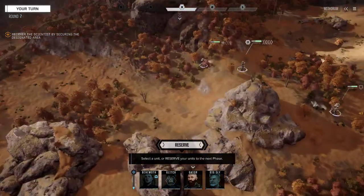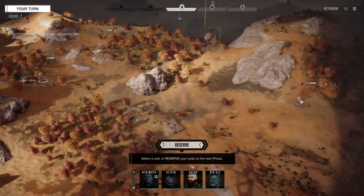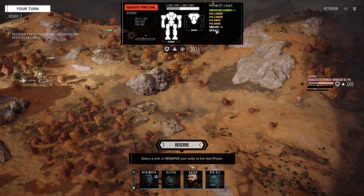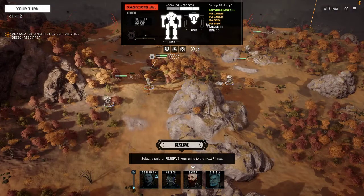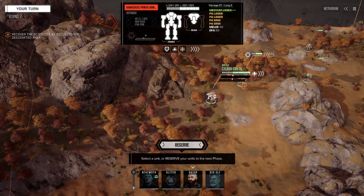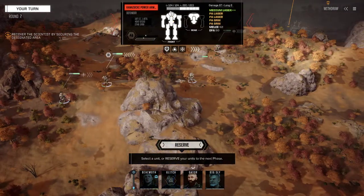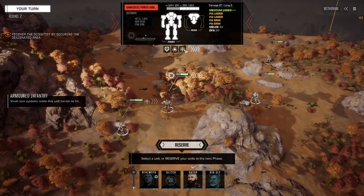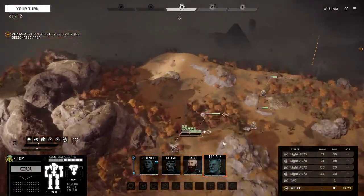Good stuff! What do we have over here? That looks like a power armor. Power armors do have pretty decent melee attacks. These are little one-man suits made by the Clans — I think they have mag locks where they literally climb on a mech and start cutting it apart. This power armor isn't too shabby armor-wise, but when they get close and land some melees, they're not bad at all.